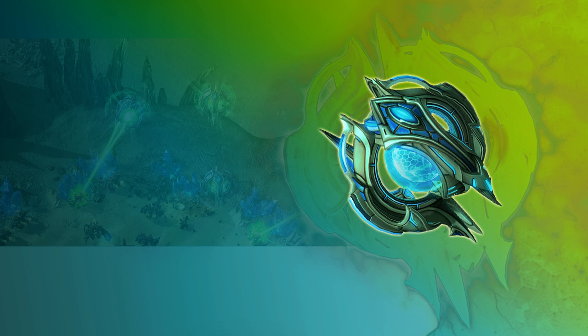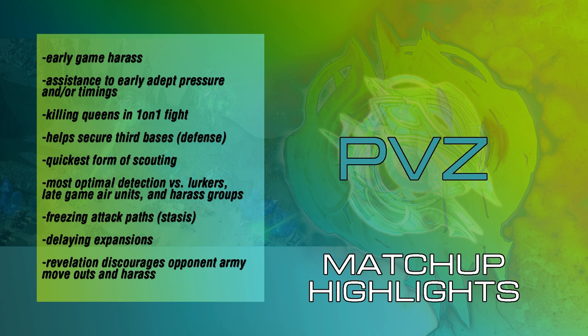The next topic is the Oracle's highlight matchup uses. Starting with Protoss vs. Zerg, the Oracle is most known for its early game harass, assistance to early Adept pressure and/or timings, and killing queens in a one-on-one fight — provided there are no spore crawlers, additional queens, or anti-air on the battlefield. They're also known for helping to secure third bases, where an Oracle stays at home to defend rather than attack. Also, the Oracle is the quickest form of scouting compared to the Observer and most other units, with the exception of Phoenix. It's also the most optimal detection versus lurkers, late-game air units, and harass groups.